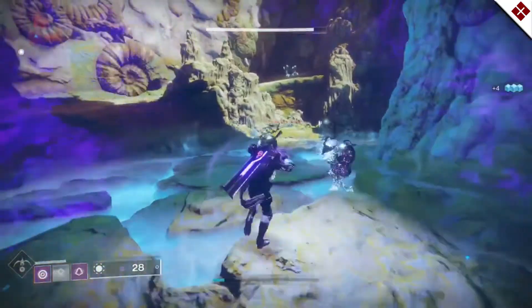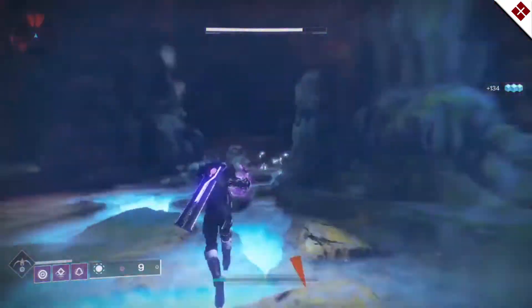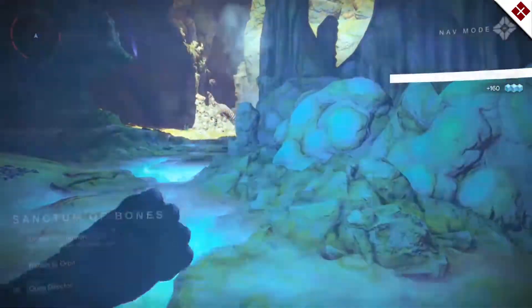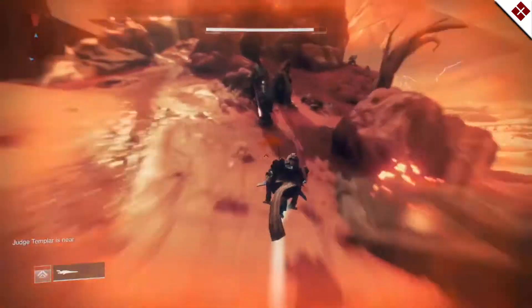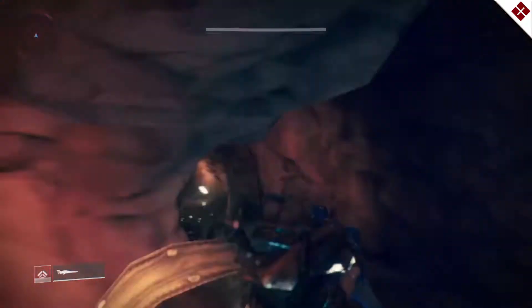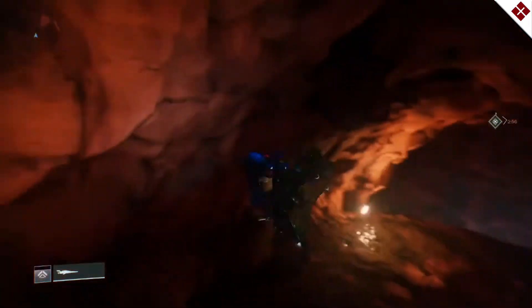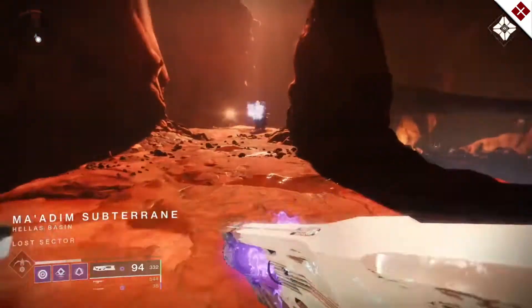You'll probably finish Reckoning first, then void kills. I recommend two lost sectors: on IO near where Asher Mir is, the lost sector to the left when you first arrive is great because of the Taken Scions that multiply. The other is on Mars — land on the south loading zone and there's a lost sector up the hill to your right with a lot of Cabal enemies, great for chaining precision kills. Once you do all three of those things — the whole quest took me maybe four hours — you go back to the recaster and it gives you the Ruinous Effigy.